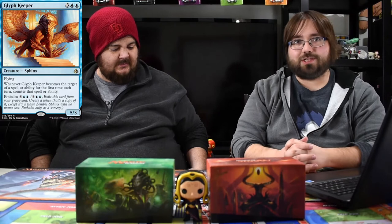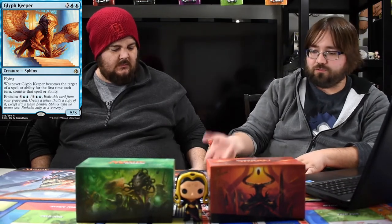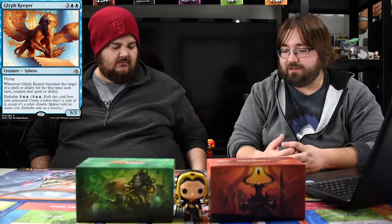Glyph Keeper is kind of how blue-white control used to use Gearhulk as the creature, but for one less mana. He's a 5/3 flyer and whenever he gets targeted by an ability or spell, the first instance gets countered — so you have a 5/3 flyer that basically protects itself. It's a four-turn clock. You drop him down, they try to kill it twice on their turn wasting two spells, or you're just swinging for five. He's got Embalm too so if he dies you can bring him back.